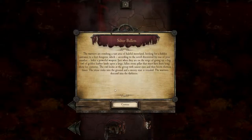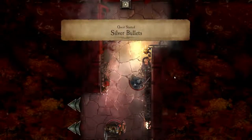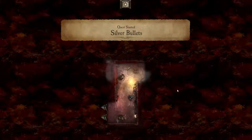Silver bullets quest: the warriors are combing a vast area of baleful moorland, looking for a hidden entrance to a lost dungeon which, according to a scroll discovered by one of their numbers, hides a powerful weapon. Just when they are on the verge of giving up, a big owl of golden feather lands upon a large fallen stone pillar that must have been lying there for centuries. The owl looks at the group with saucer eyes and taps its hood 13 times — the stone sinks into the ground and a mossy stair is revealed. The warriors descend into the darkness. Well, that was kinda weird!